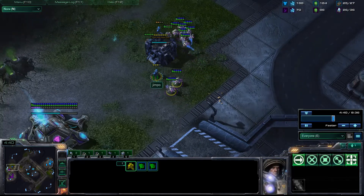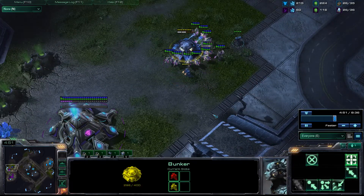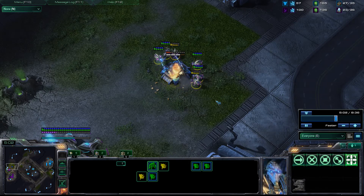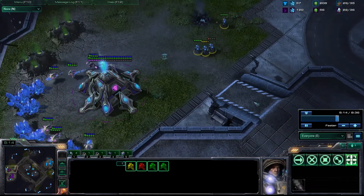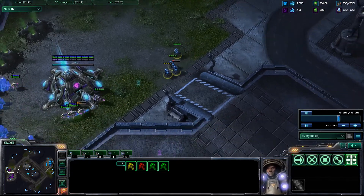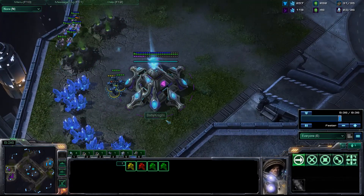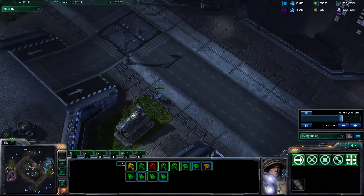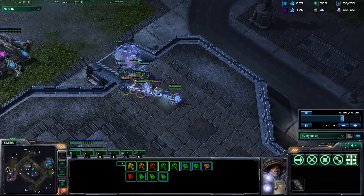Jimpo needs to micro the Marine and get him into the bunker. The probes need to evacuate ASAP because they're going to get butchered. Baby Knight's taking the bunker down quickly and he's got a zealot out, but it's not worth it — why is he wasting all those probes on the bunker? There's a factory down now for Jimpo. Jimpo has had to pull back slightly, but he's still got four Marines against the zealot — they'll absolutely blow him away. There's a hellion on the way, and a single sentry, but the force field is way too late.